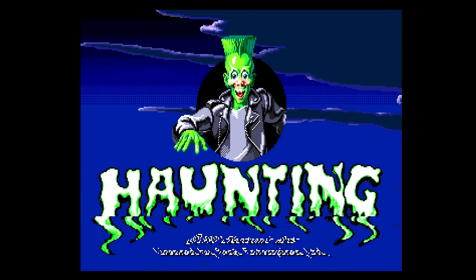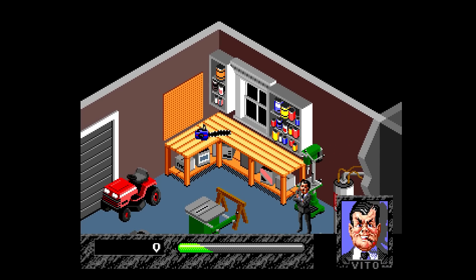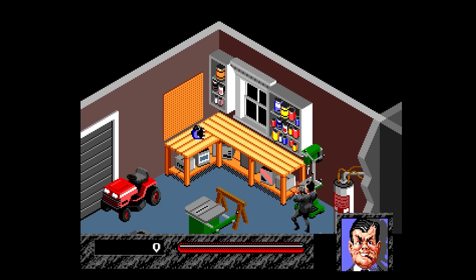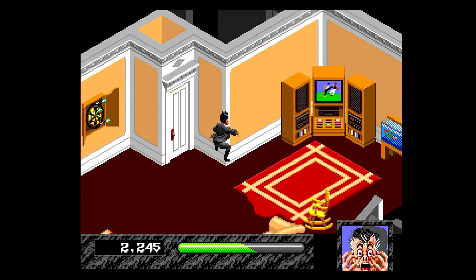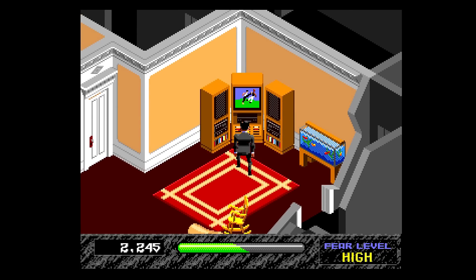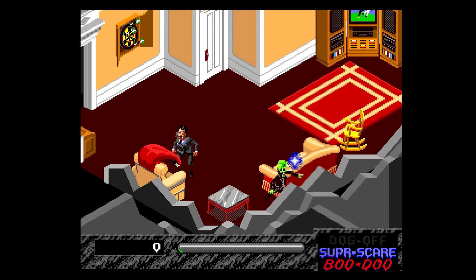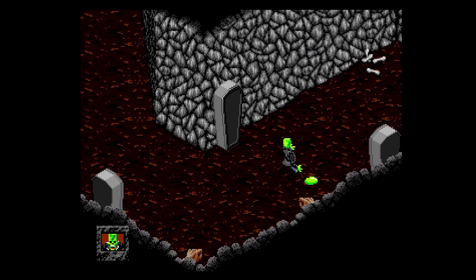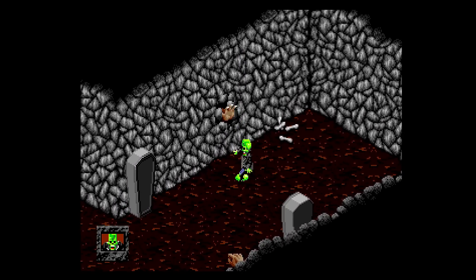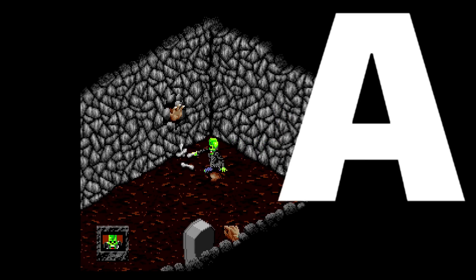Another really creative game that EA published was Haunting starring Polterguy, and I really enjoy this game. This is a Halloween favorite as well. You're trying to scare a family out of its house by possessing different items of furniture, going after each family member with awesome animations. When you run out of ectoplasm, you have to go to dungeon levels and replenish your meter so you can continue to scare the family members. This is an excellent game and an A.